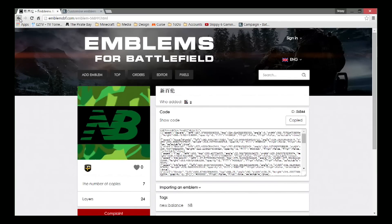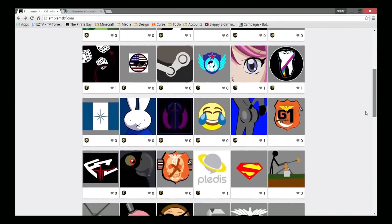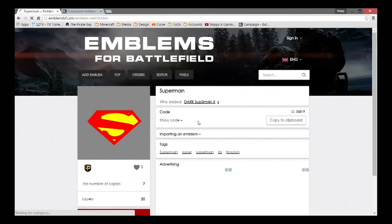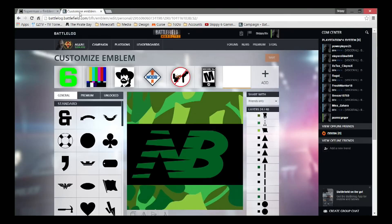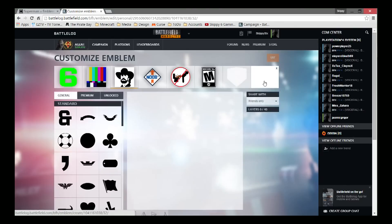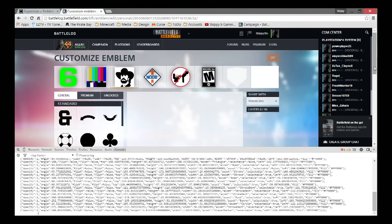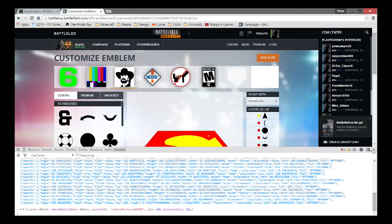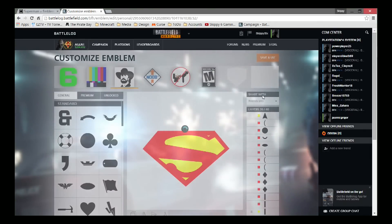Let's back up and use a basic code just to show you how it all works properly. The Superman logo — let's do that. You don't have to hit 'Show Code,' just copy to clipboard. Go back over to Battle Log, click 'Add,' that screen opens up, press Ctrl+Shift+J for Google Chrome, the dialog opens at the bottom, press Ctrl+V to paste it in, press Enter — it renders the whole thing up. Looking good — now you've got a Superman logo. Save and use and you're good to go.